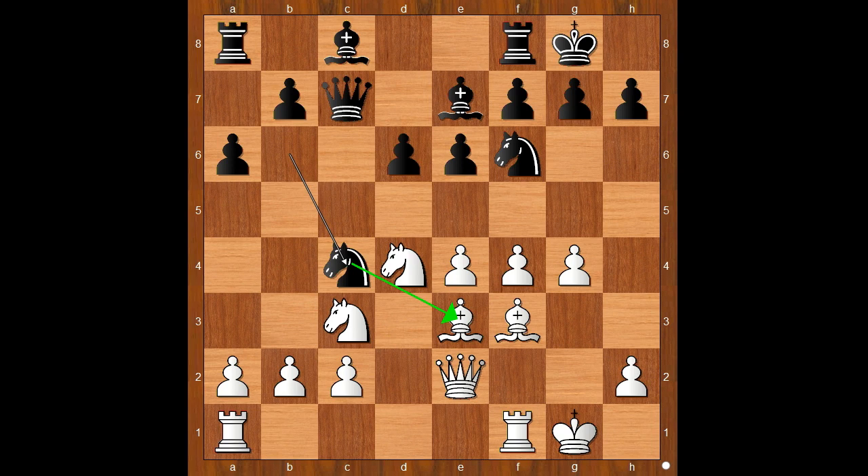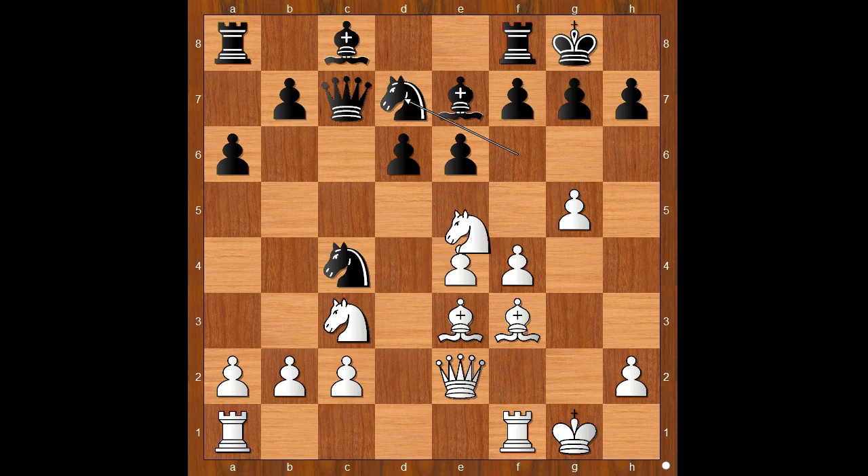I guess some players would think how to preserve the dark-squared bishop. Maybe the bishop can be preserved by playing bishop to c1. But this is not Gela's style. Gela played g5, knight to d7. And then Gela played an amazing move — knight to f5, clearing the square on d4 for the bishop.